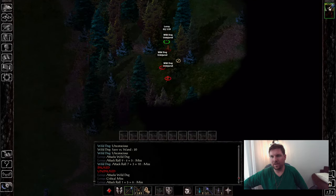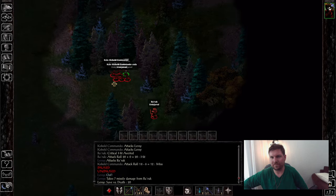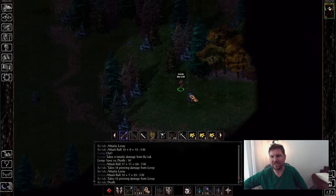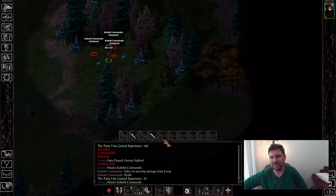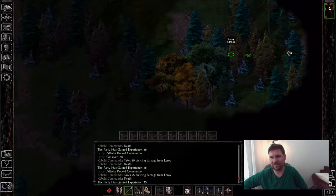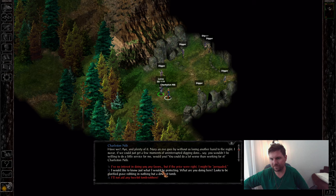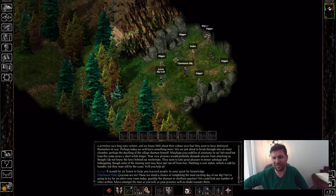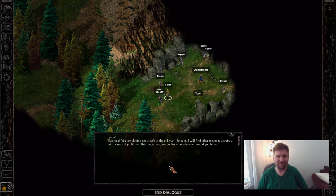I remember these kobolds. You know what those kobolds did? They killed Isabelle. Vengeance for Isabelle! We are done with this area. This guy is doing an excavation — the evil option is to kill him, kill them all, and let money sort it all out.